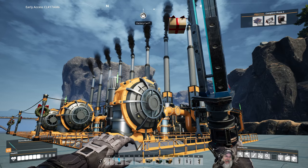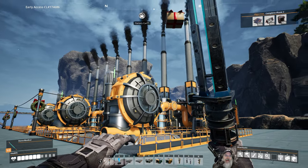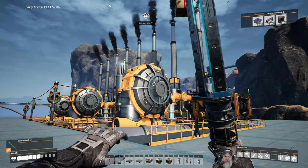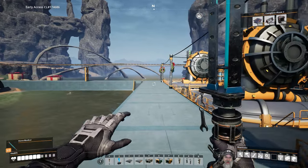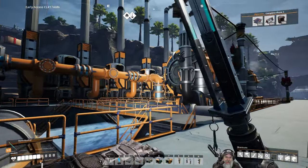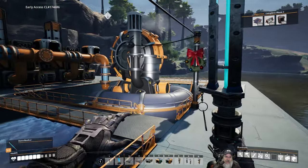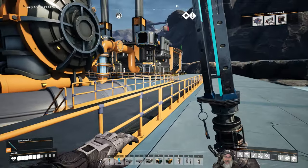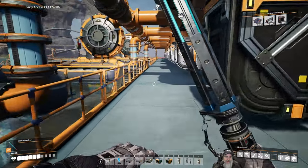Welcome back everybody to Satisfactory. I'm an old guy gaming, and look what we got going on here — we have half of our automated coal power plant built. What I'm going to do is show you what's going on here, and then we're going to build the other half in this episode. I had a lot of thinking and trial and error to get this to work, and by the time I got it all put together, I decided I'm not turning it back down to rebuild it on camera — we're just going to rebuild the same thing on the other side.